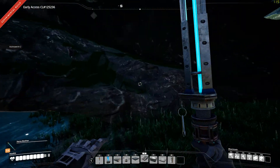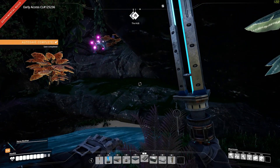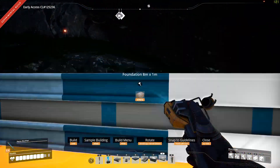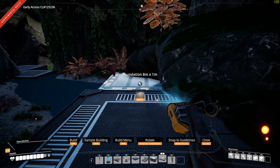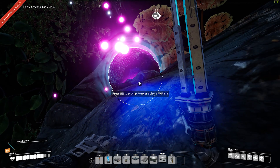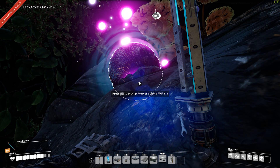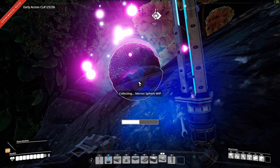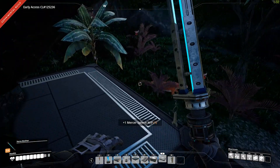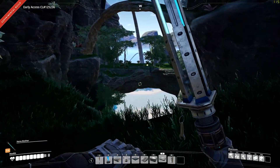Oh, there's one of those spheres — I picked it up and the ADA sounded all weird. Hold on, I'm grabbing that thing — maybe she'll do it again. There we go — Mercer sphere! What do we get? Oh, and I have space. Nope, of course she doesn't say anything this time. I think I got like four of these things now.